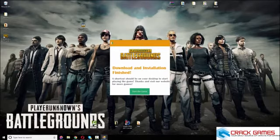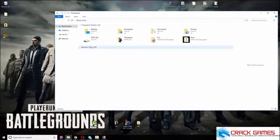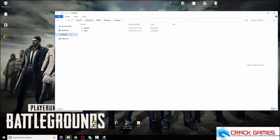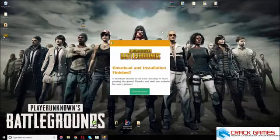A shortcut should be on the desktop to start playing the game. As you can see, the game is installed in the folder I selected. The game files are right here inside. You just need to run it from here or from your desktop.